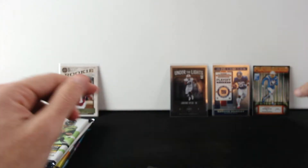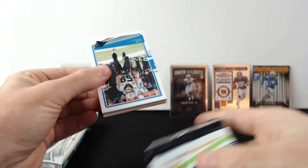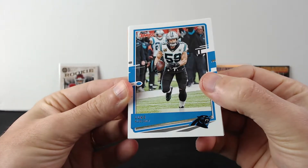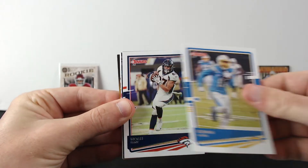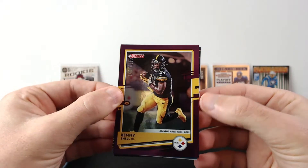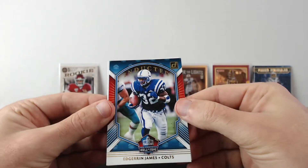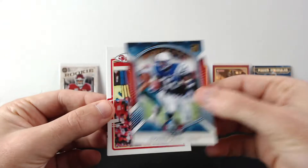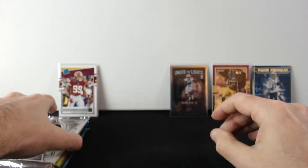Let's go with 2020 Donruss — 10 cards in here. Maybe we're gonna get lucky, you never know. All right — Luke, Patrick, Melvin Ingram, Allen again. And we get a numbered card out of 426 — Benny Snell Jr. We're getting a bunch of Keenan Allen's — Allen and Keenan Allen all day long. Marlon Mack, Chris Jones, and Chase Young Raiders rookie. Okay, that's nice.